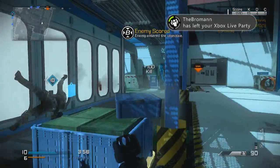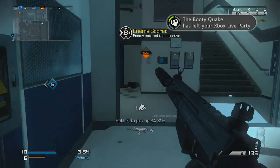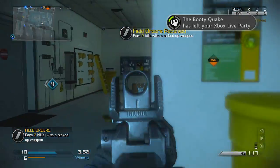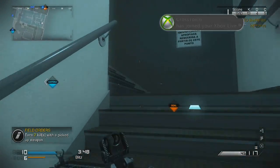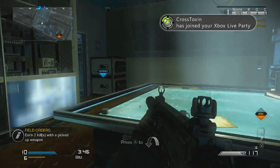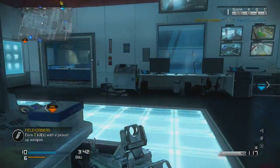Yo, what's up guys, the goblin here, and today I have another episode of my KEM strike with every assault rifle series. This episode I'm using the SA805, which is actually a really good assault rifle. I'm using it with the extended mags and the silencer, and my usual setup — dead eye, sled, and dead silence as my specials unlocked.